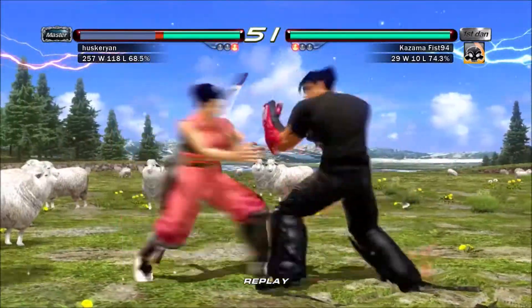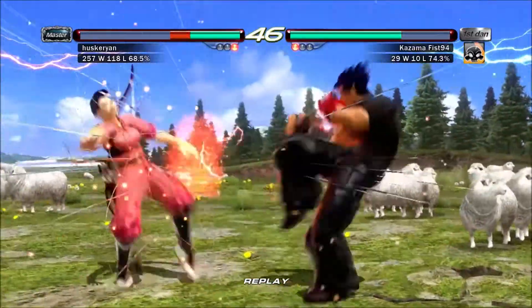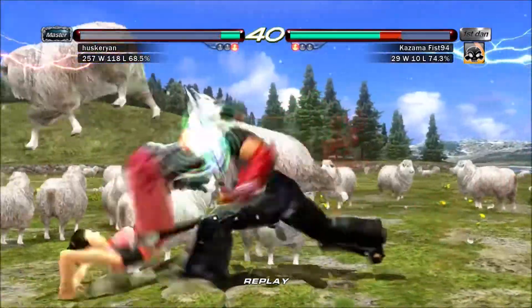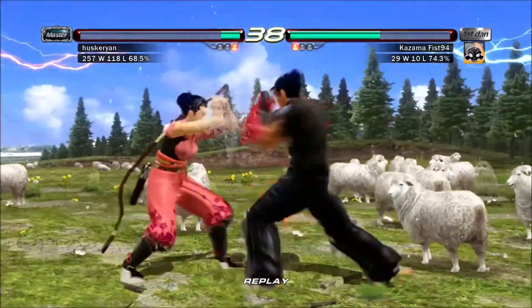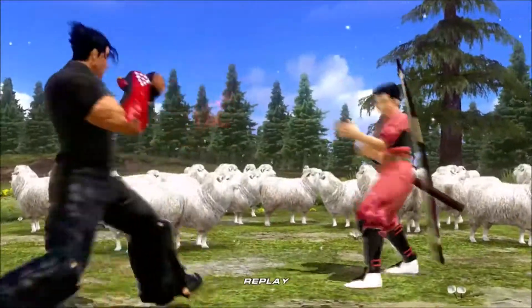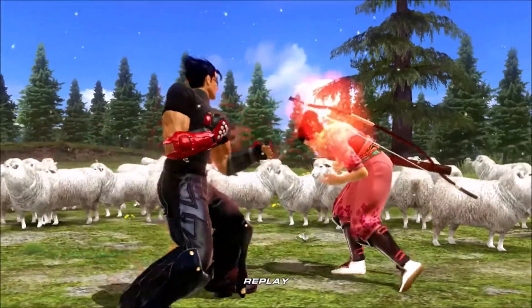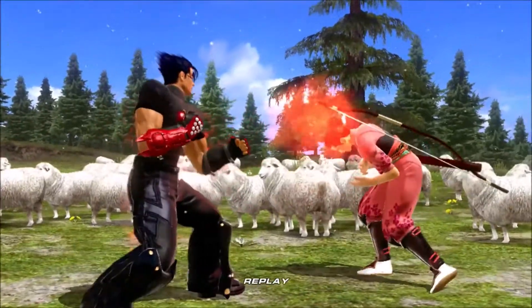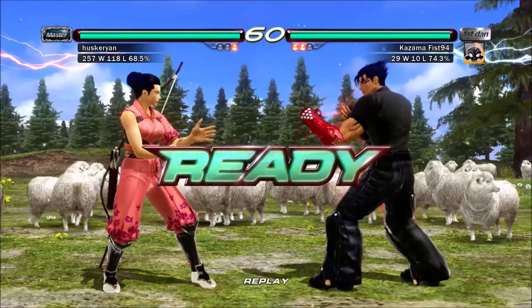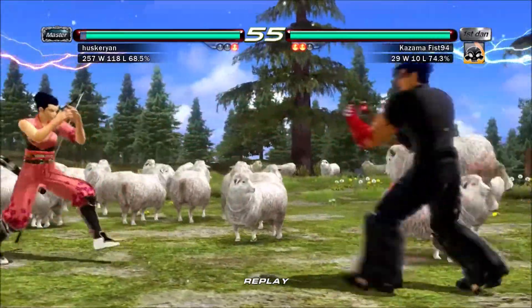I think this move was called Heat Seeker. It's a really good tool for pressure as well, because the opponent doesn't know if you're actually going to continue the sequence. That's what you want - you want them to think you might just continue the combo.